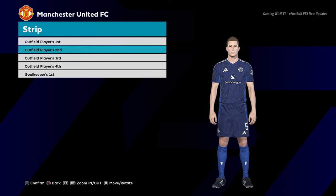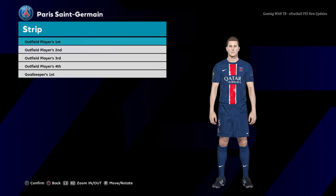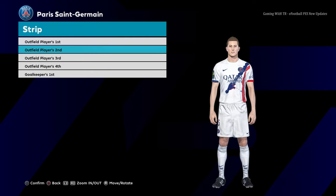Home jersey of Manchester United, and here is the away jersey of Manchester United. You guys can see this is the official version of Manchester United away jersey for season 2024-2025, and here is the goalkeeper version.